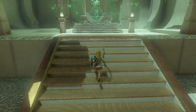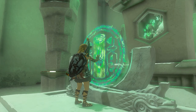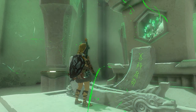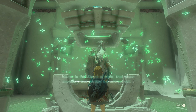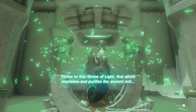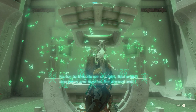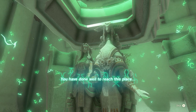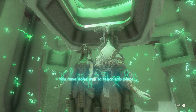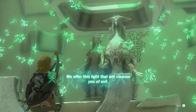Get off, walk on the stairs, walk towards the end, and as usual press A. Visitor to the Shrine of Light — that which imprisons and purifies the ancient evil. You have done well to reach this place. We offer this light that will cleanse you of evil.